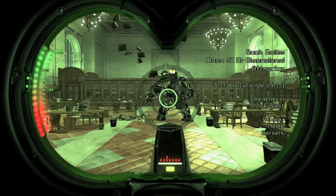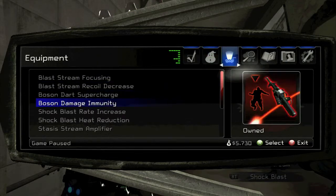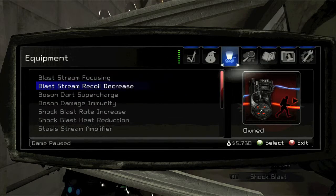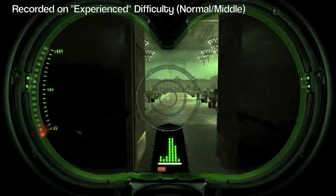Let's take a look at what the scan shows. The book golem is a class six bi-dimensional attractor. It's unstable, meaning you have to wrangle its parts. Its weakness is the shock blast and its attacks are melee and berserk. Just showing you that pretty much all of my upgrades right now are in the blast stream and boson darts — there's nothing in my shock blast or my stasis stream.